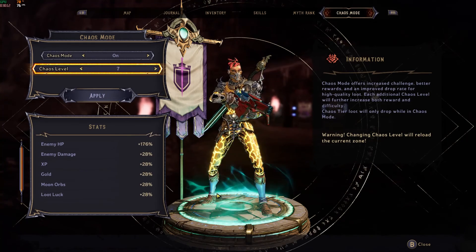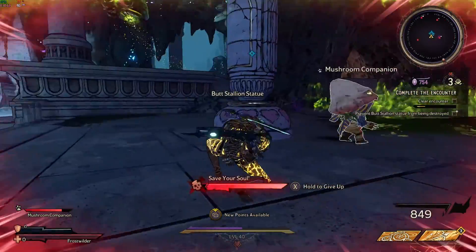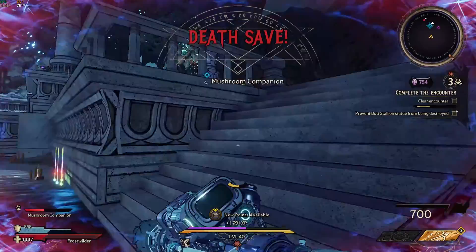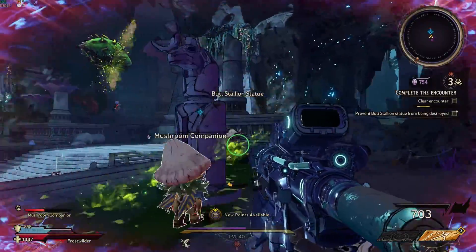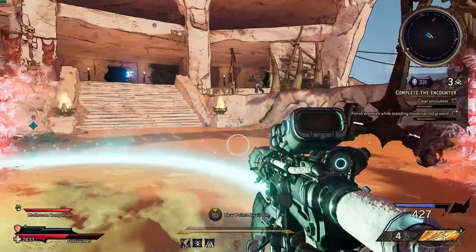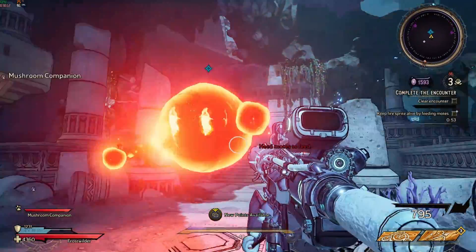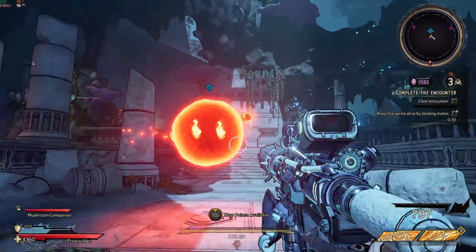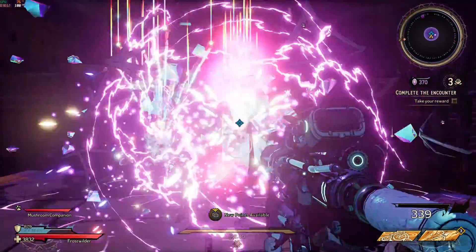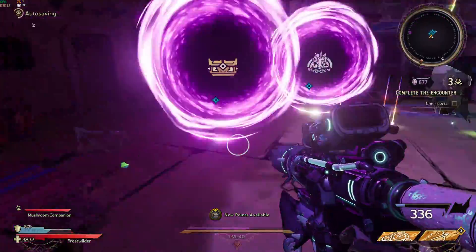Going back to the Chaos Chamber — as you do your runs you will have a side objective for each encounter. These objectives vary from protecting a statue, destroying a statue, standing in a specific spot while killing enemies, or keeping a fire spirit alive. The main reason you want to do these objectives is to get extra rewards such as additional reward dice at the end of the run for extra crystals.